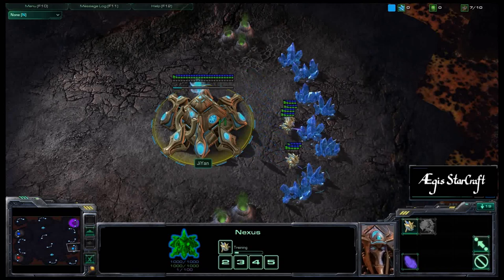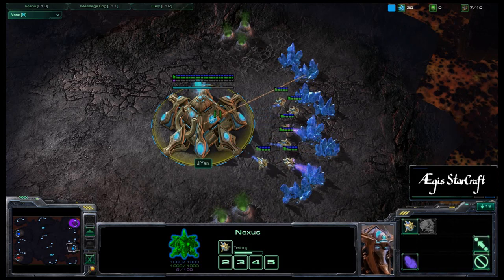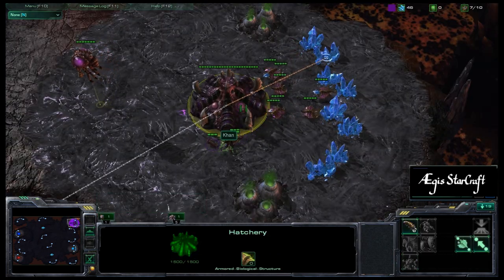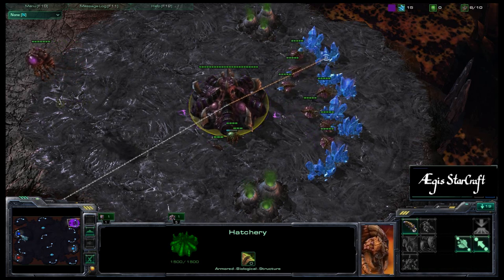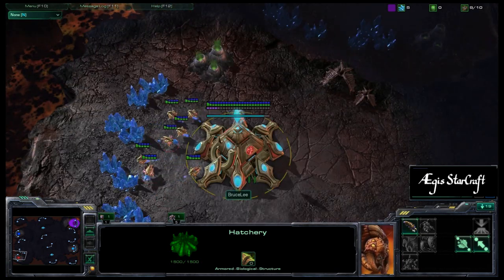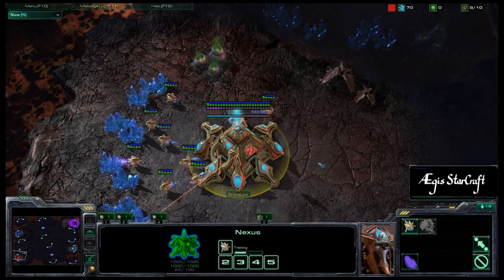Hey everyone, this is Aegis and this is the third game between UMBC and UC Riverside. We have the Teal Protoss Ji Yan spawning for UC Riverside, and his ally is Khan the purple Zerg player. On the other side we have the blue Terran Ner'zhul and his ally Bruce Lee the red Protoss playing for UMBC. We're going to be on this map called Scorched Haven.